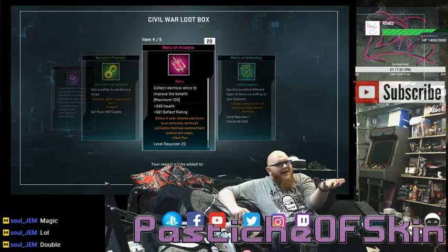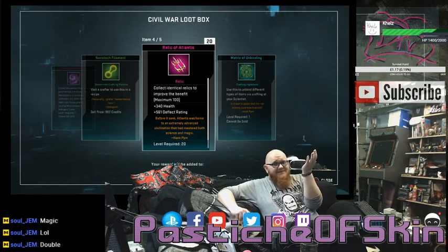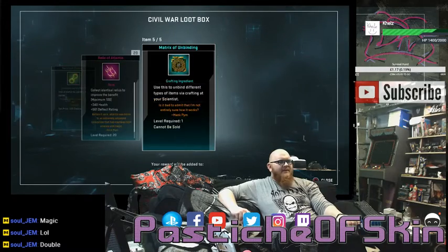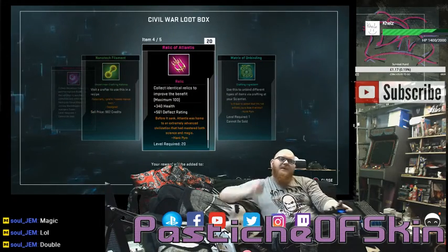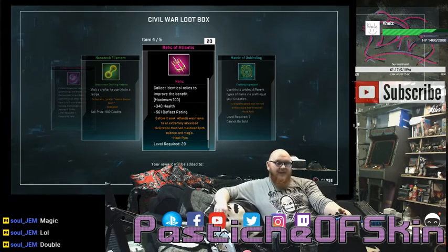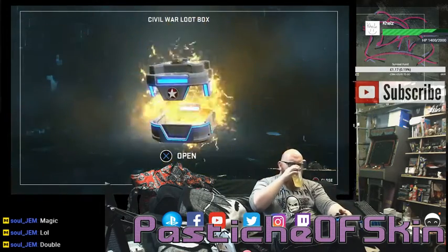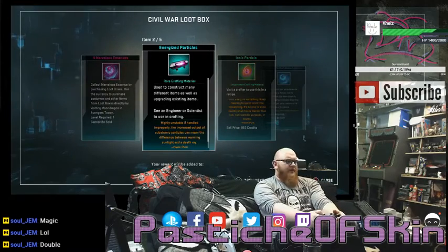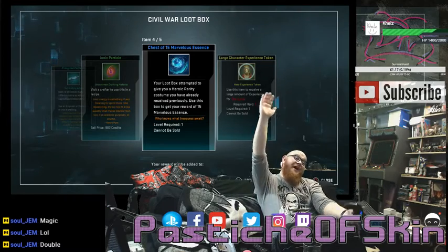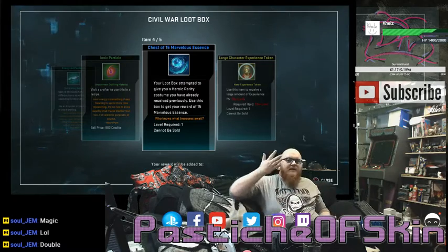Relics of Atlantis — they're alright, they're okay. After five costumes in the first ten boxes, this is getting annoying. I need to drink more — more alcohol is required. Next box: four Marvelous Essence, Energized Particles, Ionic Particles, and a chest of 15 Marvelous Essence — so we're on our sixth costume! The streak of bad drops is broken. Six costumes, though this one I already had so we just get the Marvelous Essence chest.